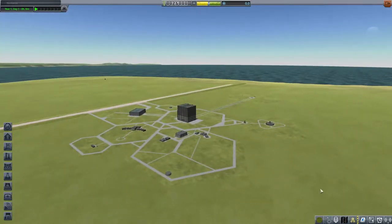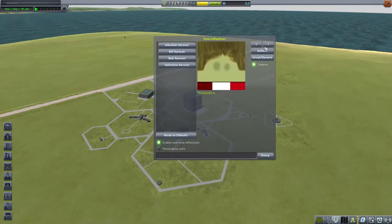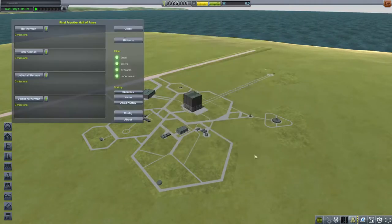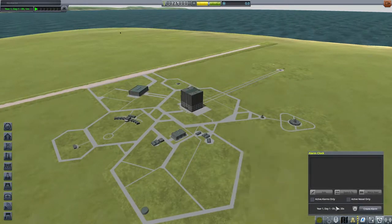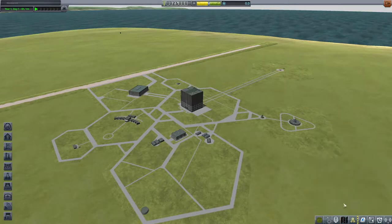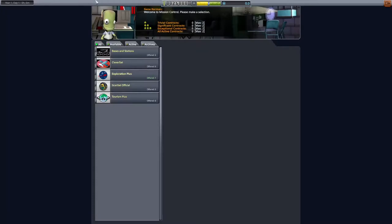This is a very lightly modded version of Kerbal Space Program. I have the Kerbal Operating System if I ever get around to wanting to do a little bit of automation. I also have the Texture Replacer so I can have some custom Kerbals. We have Final Frontier - it'll keep track of all the Kerbals' achievements. And of course one of the big things with Kerbal 1.12 is that they now include the Kerbal Alarm Clock, something I've been saying should be in stock since the very beginning of the game.